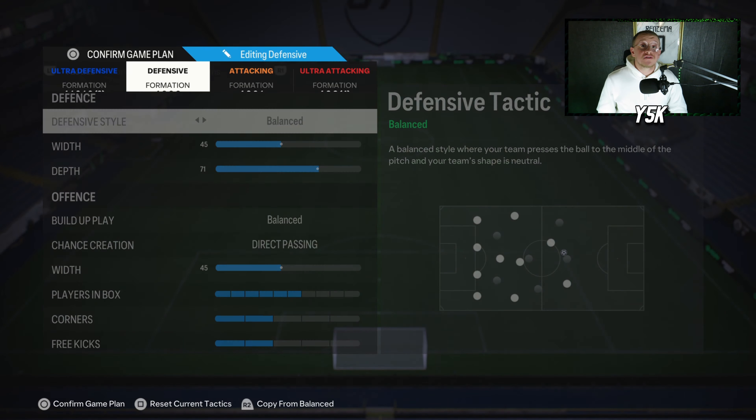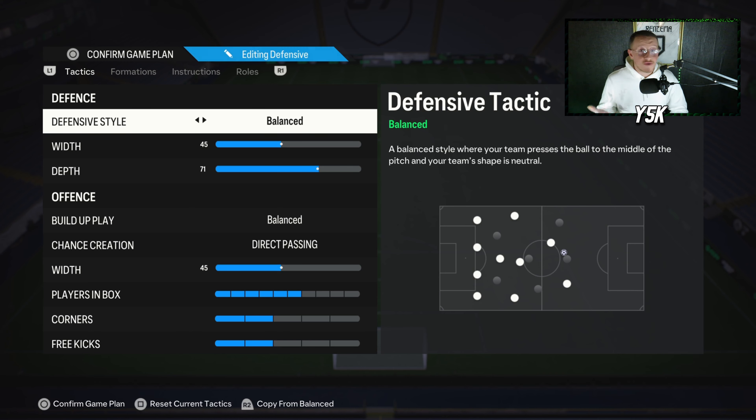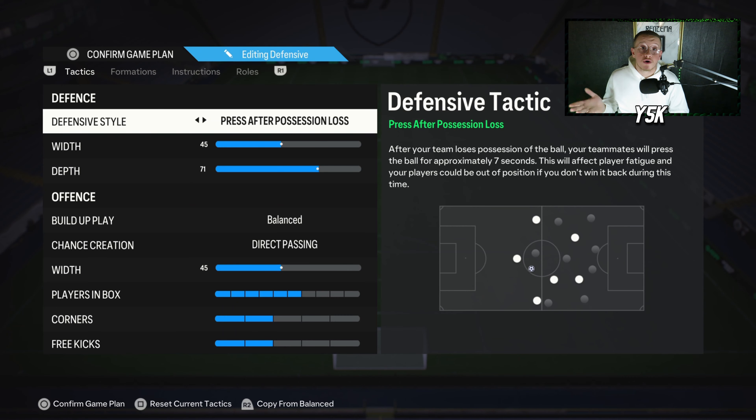Let's jump into the video starting with defensive style. I'm going with Balanced. I always say don't start the match with Press After Possession Loss or Pressure on Heavy Touch because it can easily cost you a goal from a counter attack. Always start with Balanced, and if you're losing you can switch to Press After Possession Loss, which is great with the 4-2-2 because your right attacking mid, left attacking mid, and 2 center defending mids can win the ball back quickly.